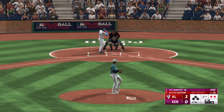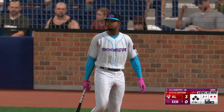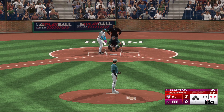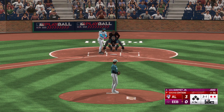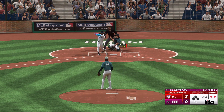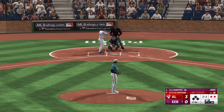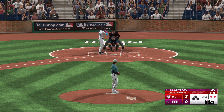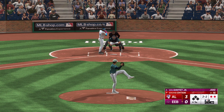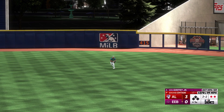Anytime you can punch out the top two guys in a lineup to start an inning, you've got to be feeling pretty good out on the mound. When you think of table setters on the base paths and all of a sudden you're dealing with the number three hitter, any distraction can cause you to serve up a cookie, and instead of a solo shot it's a two or three run homer. First two hitters get punched out on strikes. Hammered — base hit.